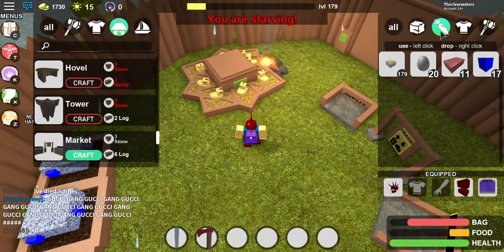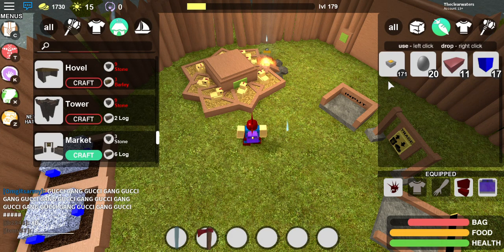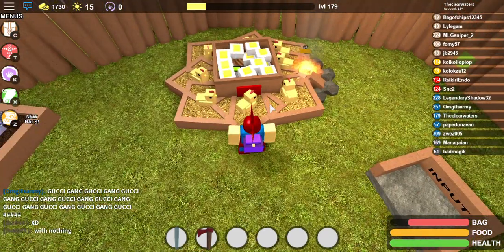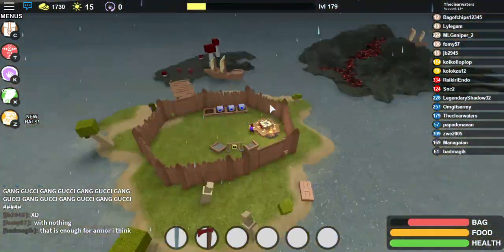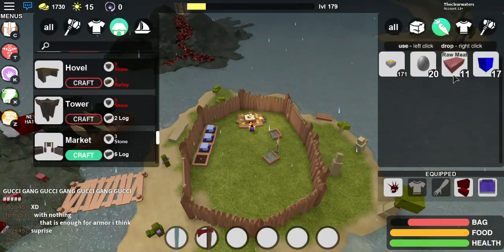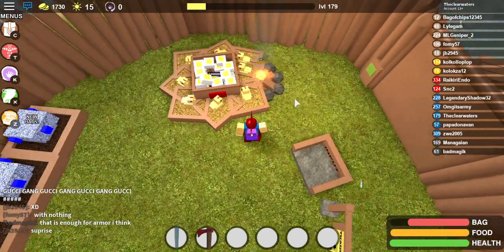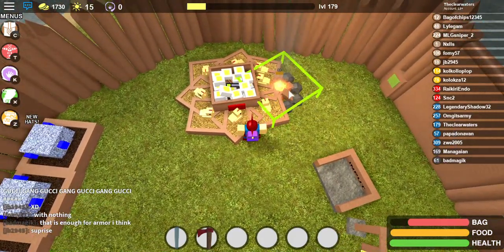You can already see how many cooked eggs I have. It gives you just slightly less hunger and health than cooked beef or cooked meat. So all you have to do is have one fire going, and you have to have it placed at the right spot.